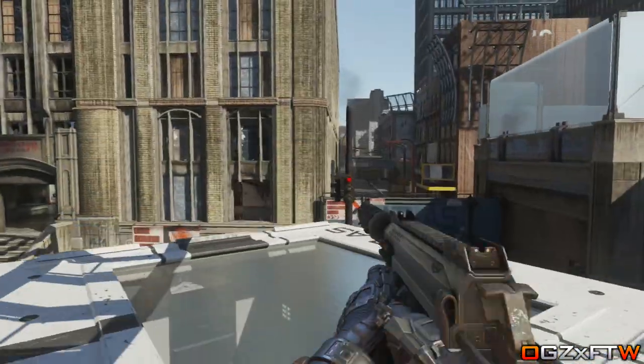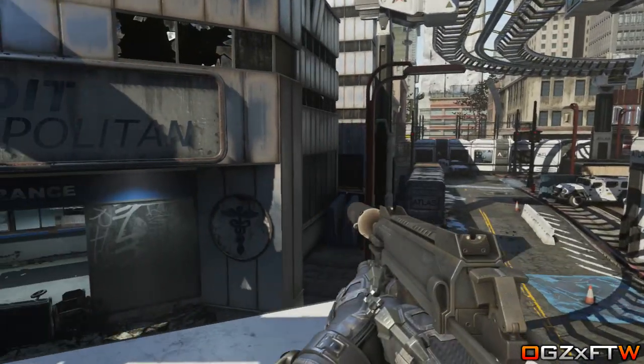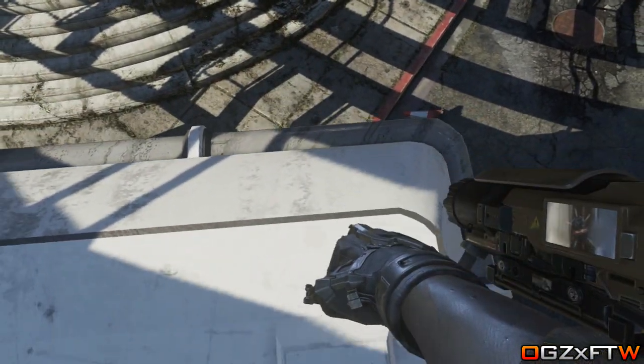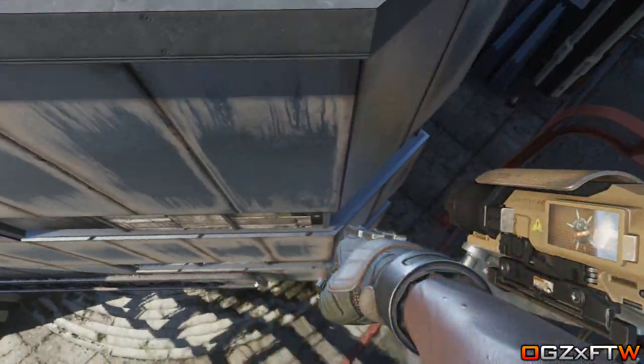To do this, what you are going to want to do is come to this location. What you are going to want to do is just have something like a spike drone. You want to hold that spike drone out and what you want to do is double jump and crouch onto this barrier.